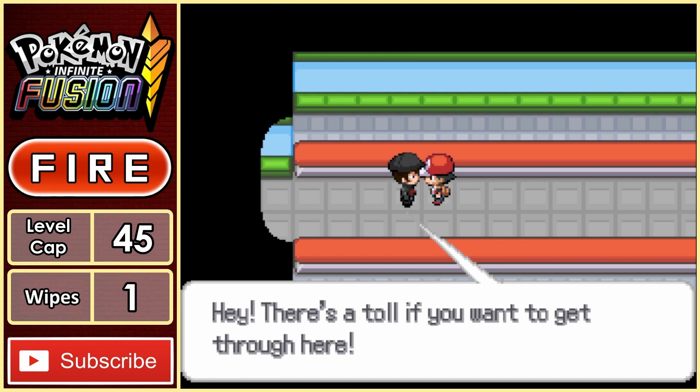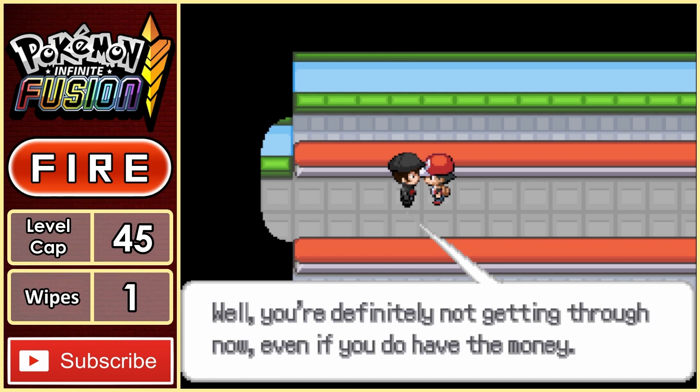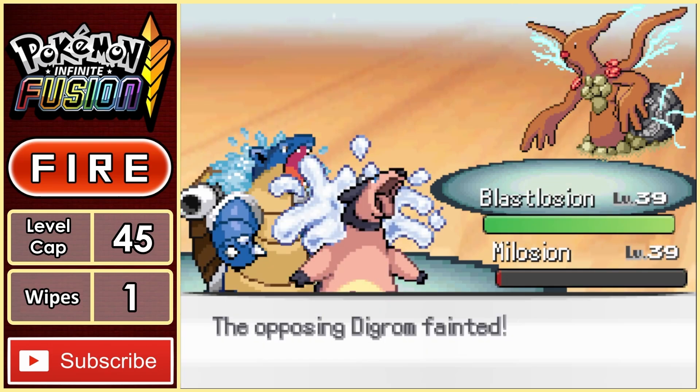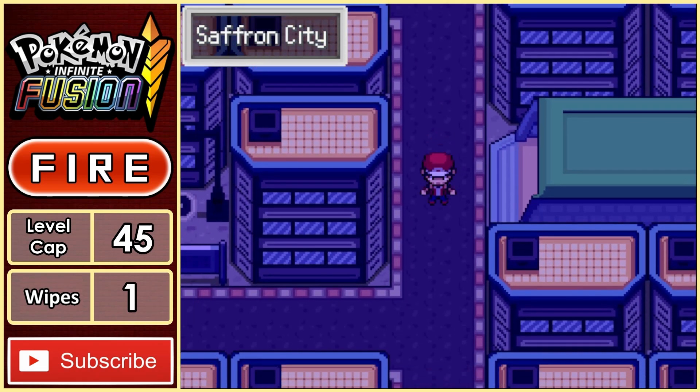Saffron City is our next destination, but before we can get through, we have to defeat a Team Rocket member. And I tell you what, Giovanni really didn't want anyone making it through here — this guy's team is stacked. We do eventually take out both the Dig Rom and the Hip Champ, but this was a step above the standard Grunt fights. With him defeated, we continue through and make it safely to Saffron City.